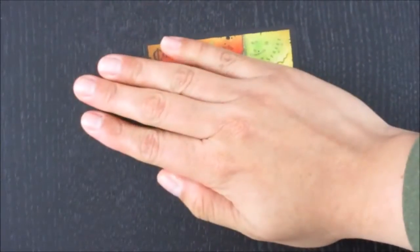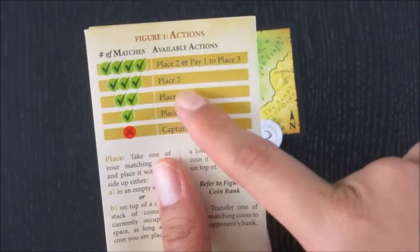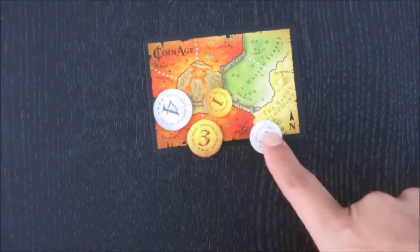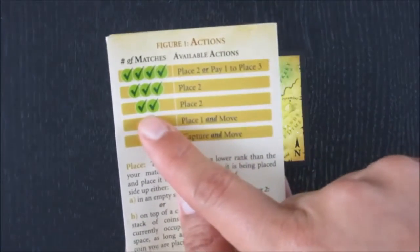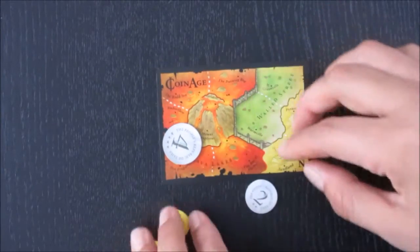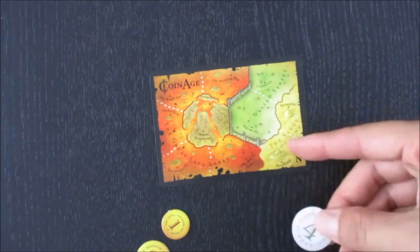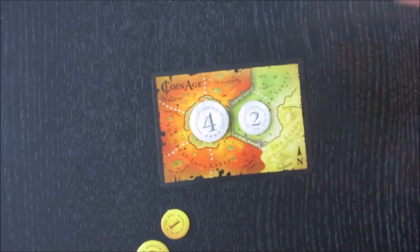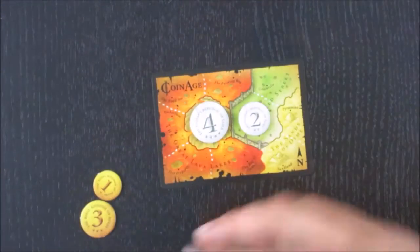Then you slam them down. You look at the rules and depending on the outcome, it tells you exactly what to do. So right here I have two that are mine and two that are my opponent's, so I get to place two coins. I'll place my two coins — the four and the two — on any one of these areas, like one on this volcano and one right here. Then the other player goes and does the same thing.